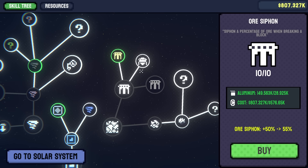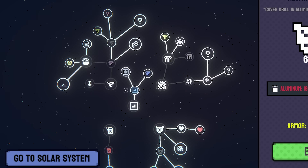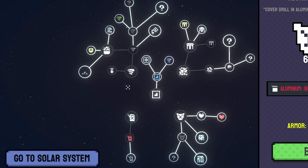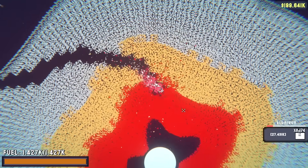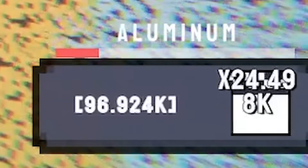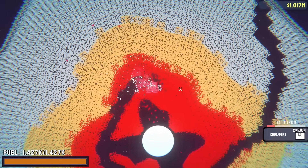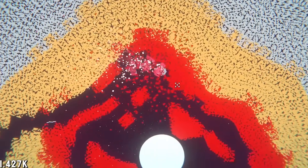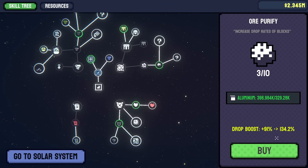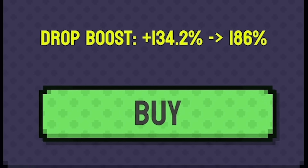I've done armor and health regen down here, and that is everything upgraded that I can. I need another 100,000 aluminium. We are getting that fast this time - those ore refiners really do help. We're already up to 200,000 aluminium. God, I love multipliers. We can upgrade it one more time - from 91% increase to 134% increase. Then increase our drill damage. Maybe we can try and take down the core this time.